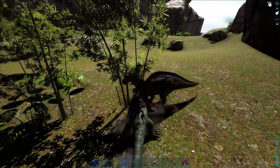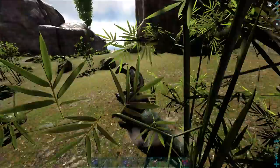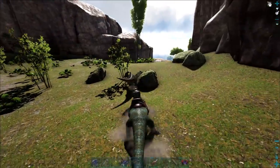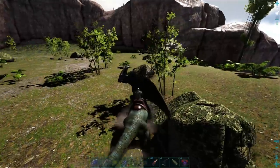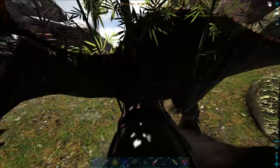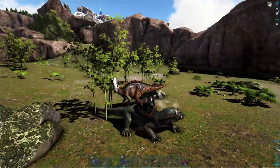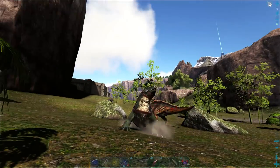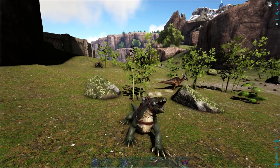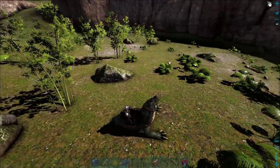How much damage does it do? Is it going to kill stuff in a few hits? This better be like a level 150 Paraceratherium. It definitely is not — 55. These are weak. Okay, don't attack with them. Look at that attack though. I'm done attacking you.